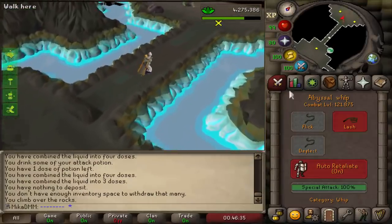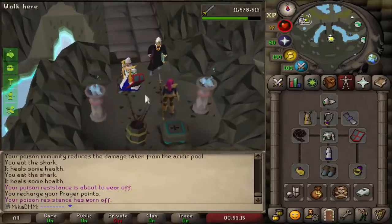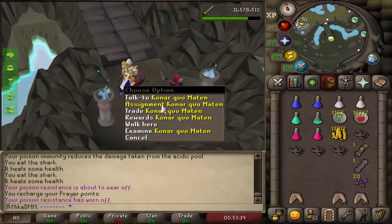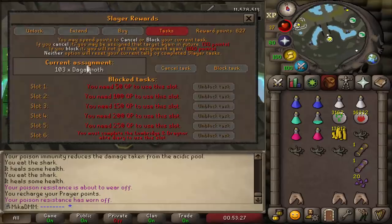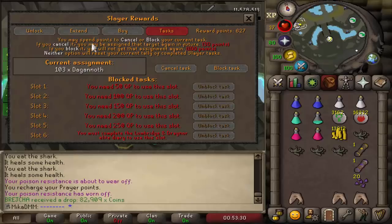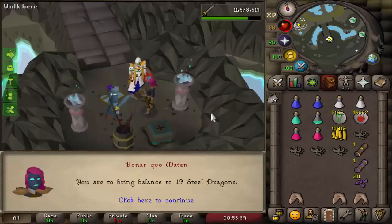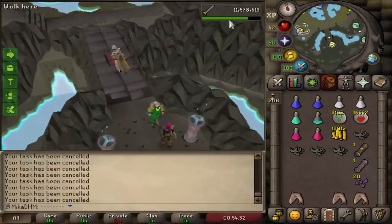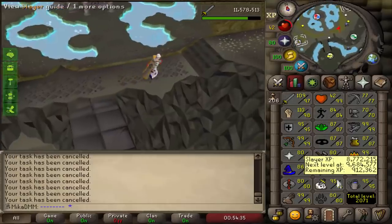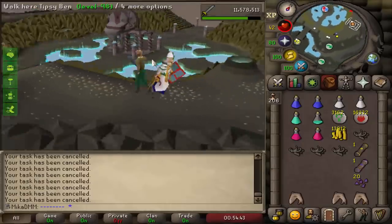In the past I'd be saving points to buy a rune pouch, but then I realized when I'm raiding with a staff of the mist I don't actually need a rune pouch. So I'm gonna go ahead and cancel a couple of tasks — even though some are pretty good — and try to get myself a hydra task. I'm not gonna spend too many points though. Dust devils? No, I'm never skipping dust devils — they're freaking amazing. In order to do dust devils I'll first need to train hunter, get chins, and then throw chins at the dust devils, so that option is not on the table at the moment.